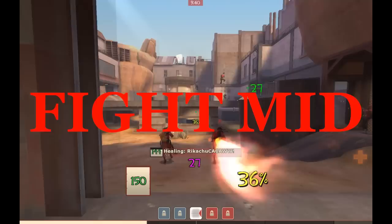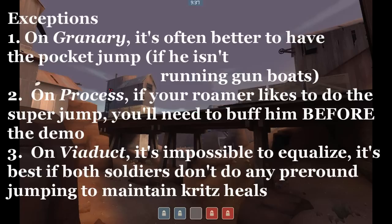There are a few exceptions to that generalized routine, and they all have to do with the soldier class. On Granary, it's often better to have the pocket jump, assuming the pocket is running a shotgun — a gunboat soldier jumping nets you fewer uber percentage points since the shotgun soldier hurts himself more every rocket jump. On Process, if your roamer likes to do the super jump, buff him to 300 before the demo. On Viaduct, it's impossible to equalize, so it's better if both soldiers don't do any pre-round jumping so they maintain their crit heals, and you'll just get your two soldiers to 300.